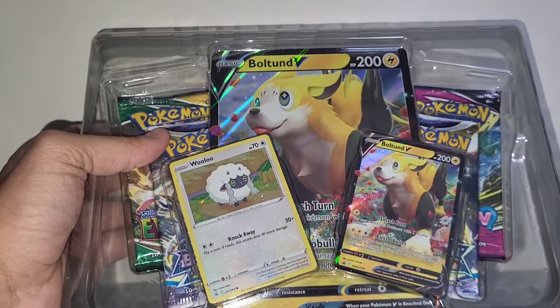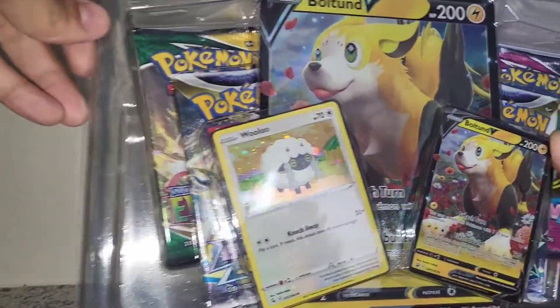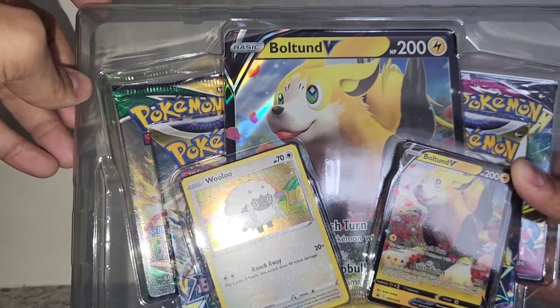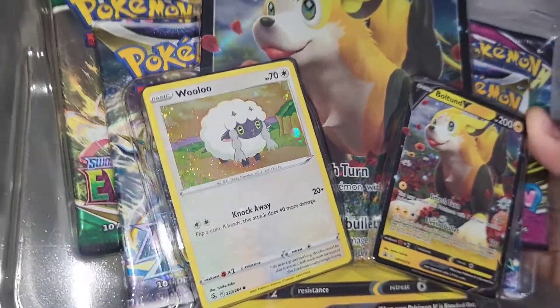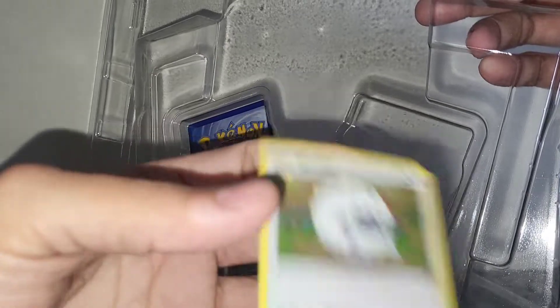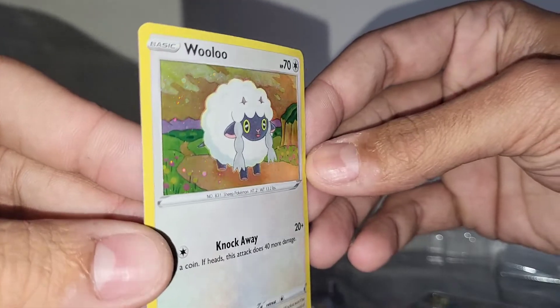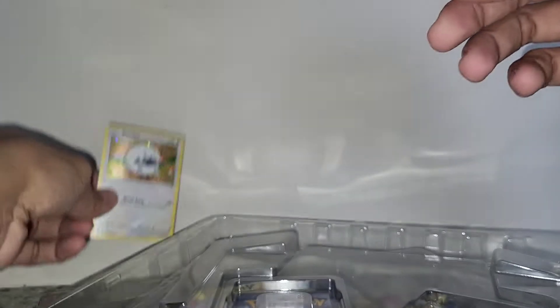Hope you guys are all having a great day. Looks like we only got four packs in here. We have a Wooloo hollow. I don't really know why that's in there — they could have at least made it another Bolton or something. I don't really know why Wooloo is in there. But it has a nice little hollow pattern there. I ain't really mad at it. Let's quickly get these out of here and I'll show you guys the code card as well. There's a quick view of that Wooloo hollow. I like that hollow pattern though. Whenever cards have that OG galaxy hollow pattern, I just really love that.